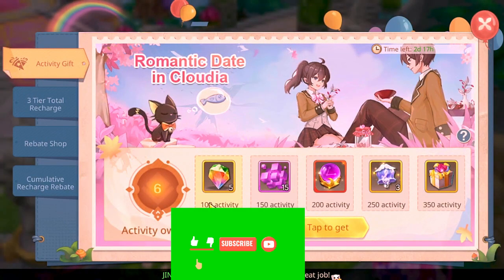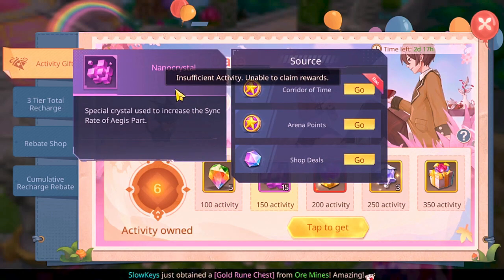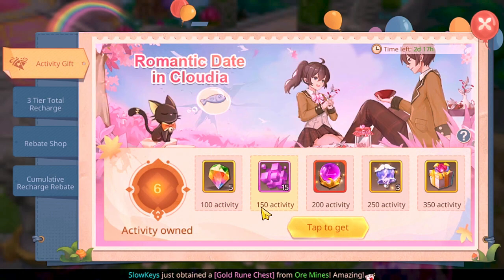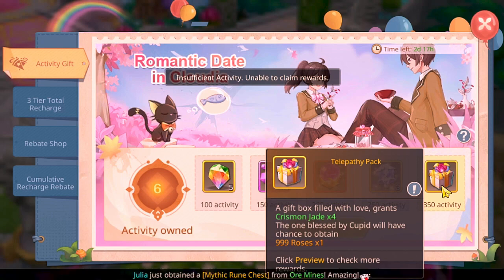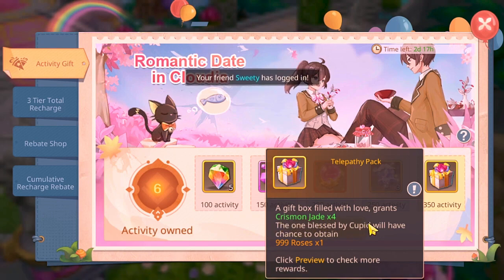The first reward, the Rune Spirit, requires 100 activity. The Agus and Nano Crystal requires 150, and so on until the end — that's the telepathy pack you'll be getting from it. For 100 activity you'll get four Crimson Gates, and you'll also have a chance to obtain 9999 roses. That's an extra reward, not guaranteed 100%.